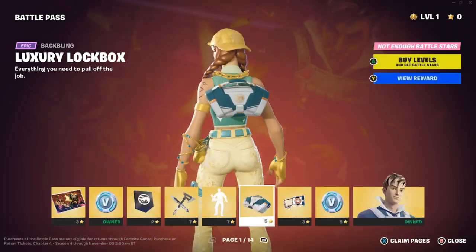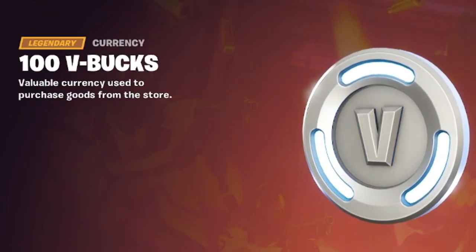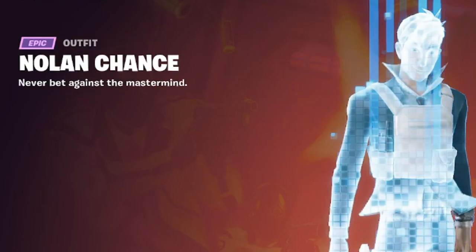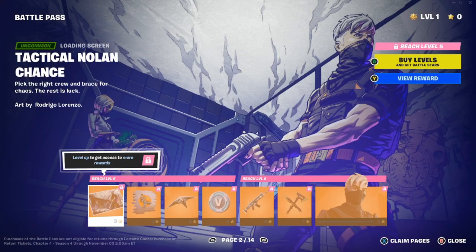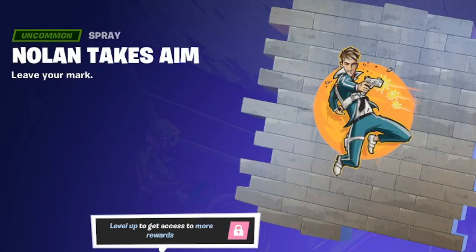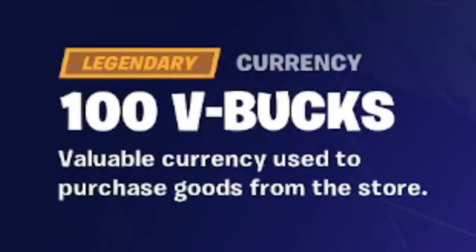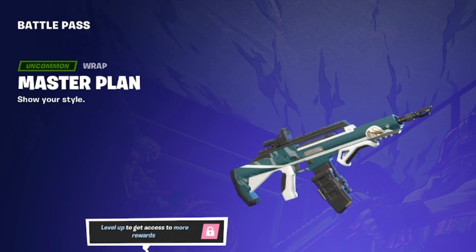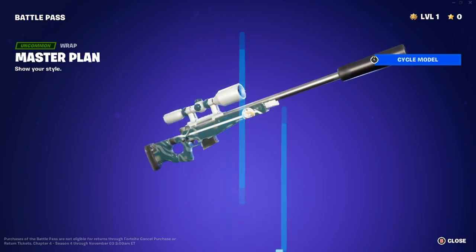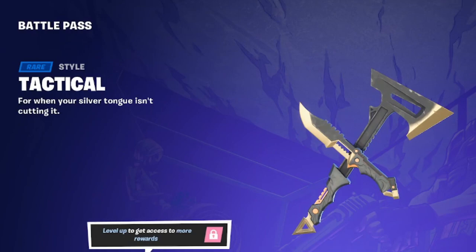We have the Speed Run emoticon, 100 V-bucks, and then on to page two: the Tactical Nolan Chance loading screen — 'Pick up the right crew and brace for chaos, the rest is luck,' art by Rodrigo Lorenzo. We also get the Nolan Takes Aim spray, the Flight Risk glider for a clean escape, 100 V-bucks again, Master Plan wrapping, and the tactical style for the pickaxe.